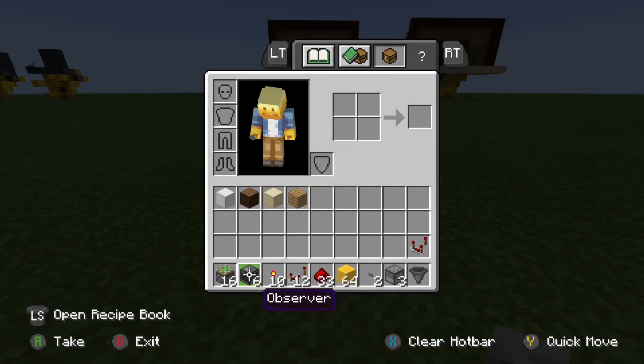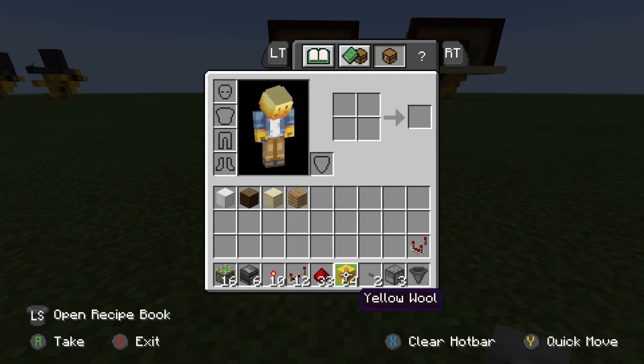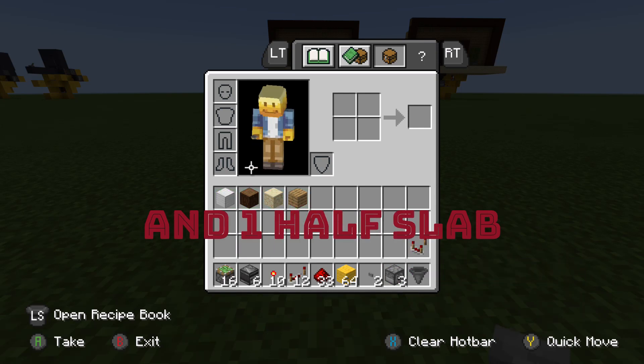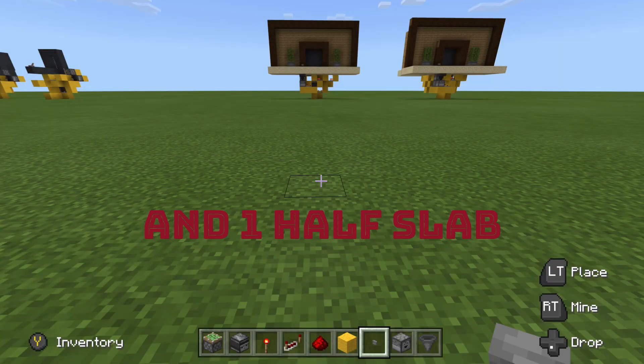Now what you're going to need for this build is: 16 sticky pistons, 6 observers, 10 redstone torches, 12 redstone repeaters, 33 redstone dust, a stack of circuit blocks, 2 buttons of your choice, 3 droppers, 1 hopper, 1 comparator, and 1 half slab that I actually forgot to put in my item list.